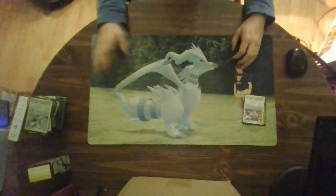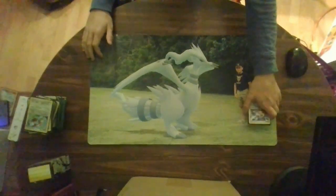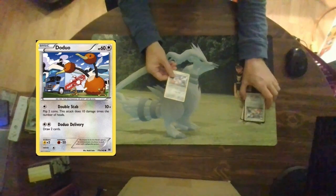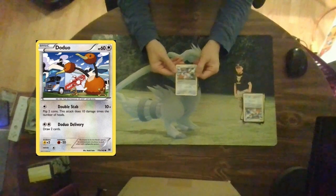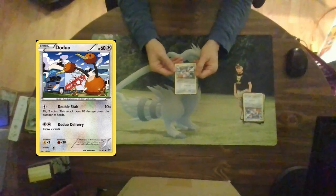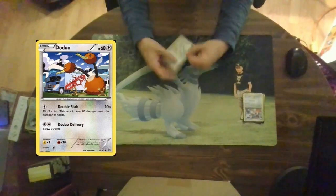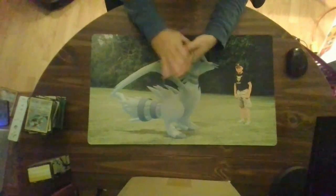For the last Pokemon in the Pokemon section of my cube, we are talking about Doduo. Doduo is basically how you get Dodrio into play — a basic Pokemon with 60 hit points and two attacks. Double Stab for a colorless energy: flip two coins, this attack does 10 more damage for each heads. And Doduo Delivery: draw two cards for two energies. We run five of those in the cube.